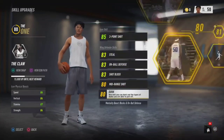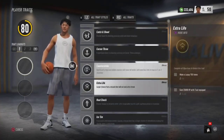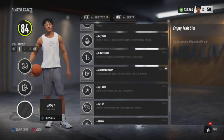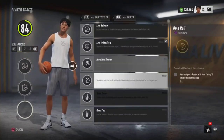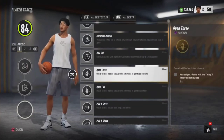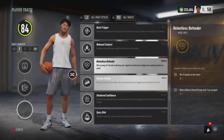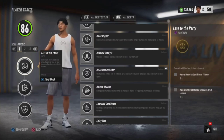This is how you upgrade the wing defender. Now for the traits, there are various ones you can use. I'll show y'all the sauce — the real ones: late to the party, statement dunker, and relentless defender. Some of y'all can go open three instead. I go with relentless defender because of the way I play this build — hawking and shooting threes. I play a 3-and-D style with this build, and I can iso too.